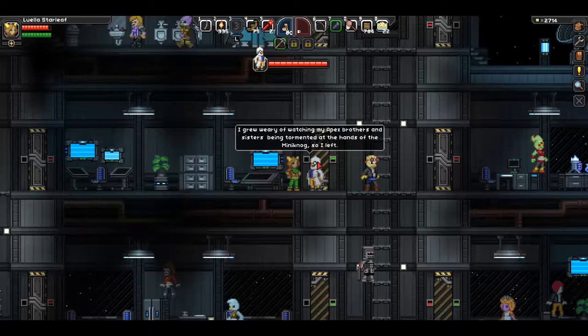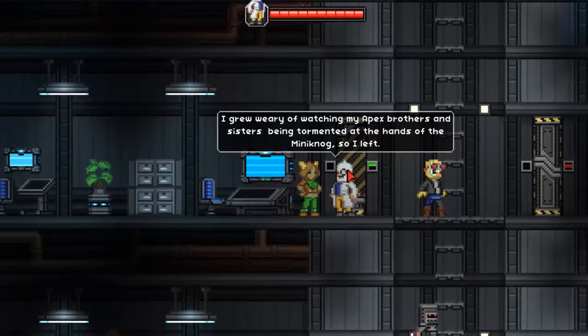If we head up to the third floor and go all the way to the left, there is the Frog Furnishing Store. If you tend to decorate a lot in your house, you can come here and buy decorations.